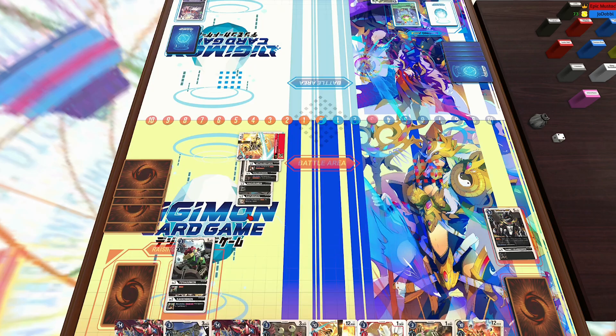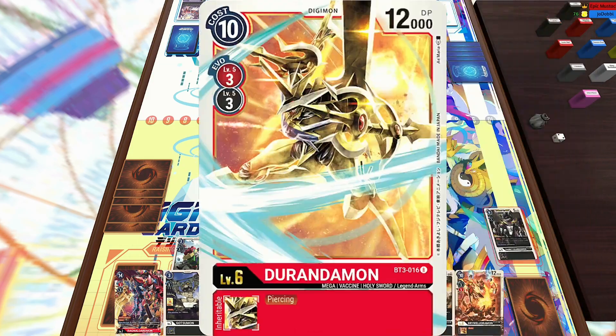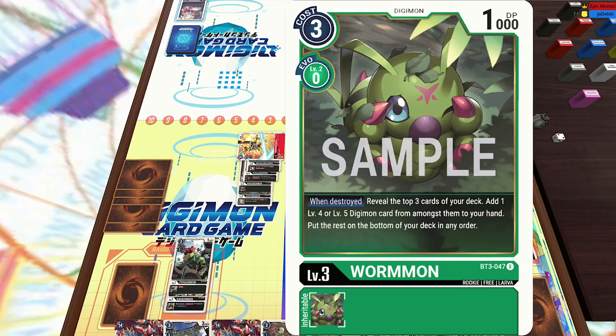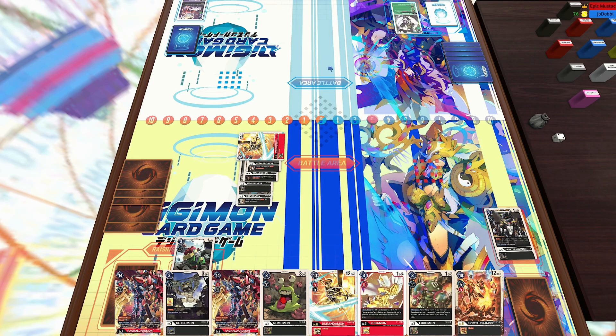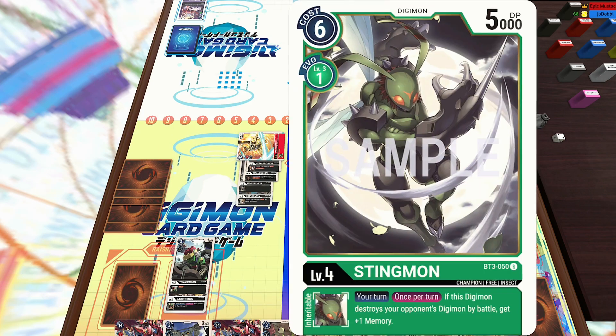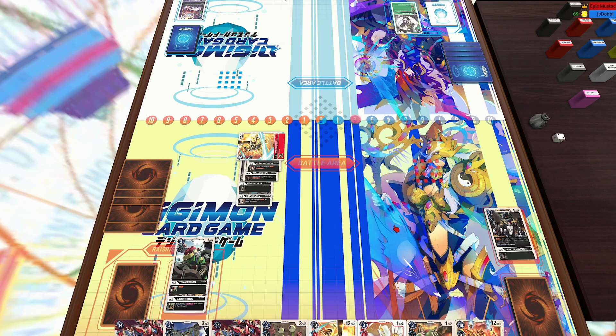I'm going to attack over his Arukenimon and just setting up with the Durandamon. Luckily, I do have multiple Ragnalords in hand — I got two in hand as well as I just drew into the Bryludamon. So I got set up and luckily I will be able to go into Ragnalord and get that plus three memory boost.